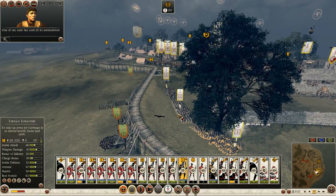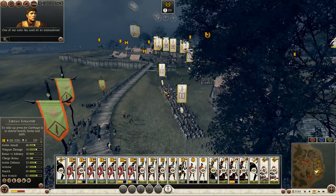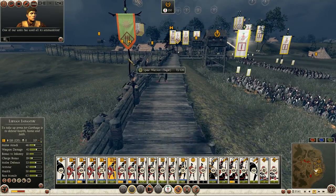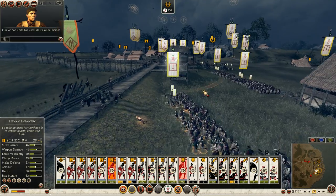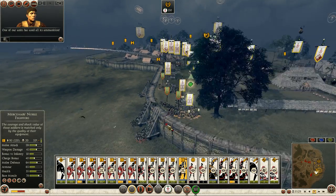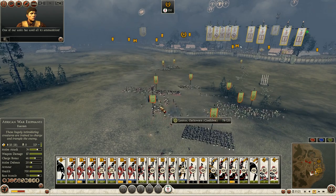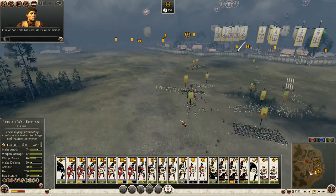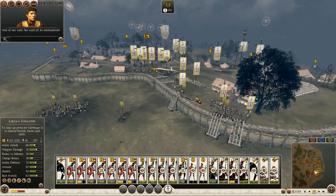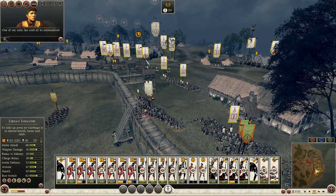My noble fighters are ready to greet these Celtic warriors, and again here starts the random siege lag. These guys are getting picked off at the top of the ladder. My arrow tower is doing a good job picking them off. They're going to have to try and burn through the gates or continue to come up the ladders — neither one is going to go well for them. My mercenary noble fighters are cutting down the enemy at a pretty fantastic rate.